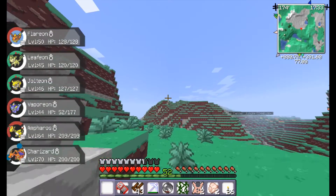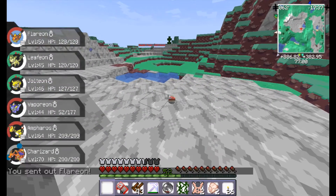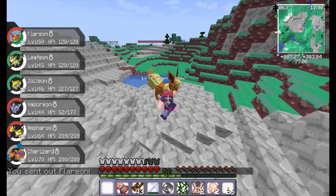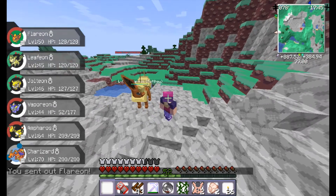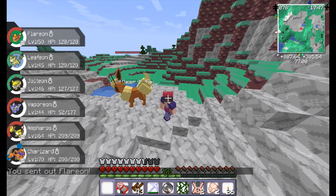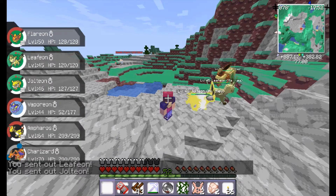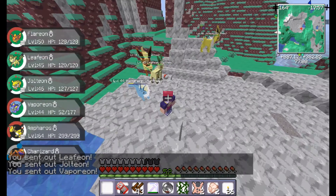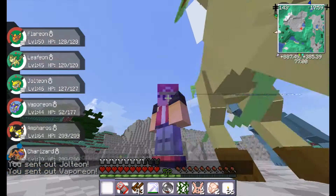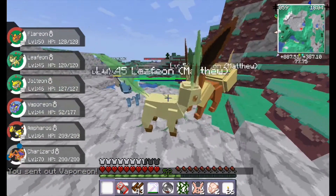I'm going to show off my Eevees that I leveled up and evolved offscreen. First, here's my Flareon - I gave him a Fire Stone. Here's my Leafeon, which I trained next to a Mossy Rock. My Jolteon, I gave a Thunderstone. And that one I gave a Waterstone. These are the Eevees I have so far.